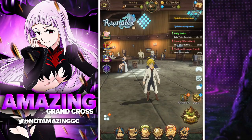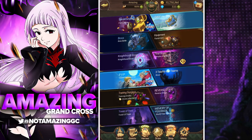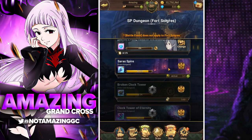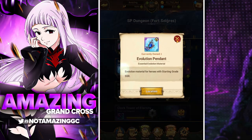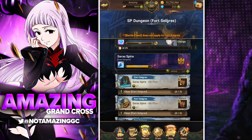The next place you want to get them is going to be in Fort Solgris. If you go to Fort Solgris and go to the Special Dungeon, the Saurus Spire is going to be the main location where you actually get SSR pendants. So if you are farming this stage, you are going to be getting SSR pendants.